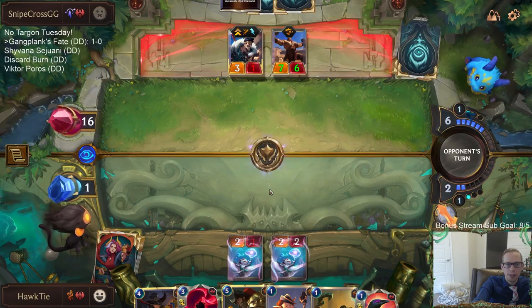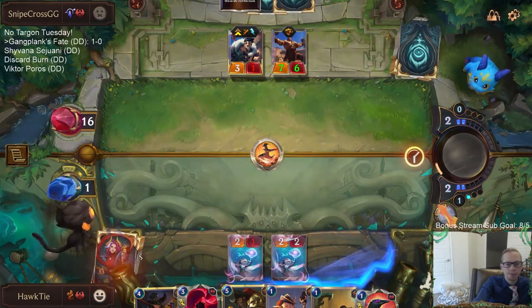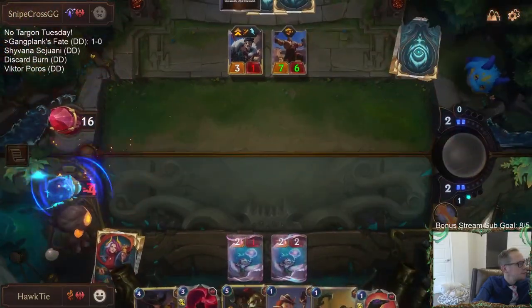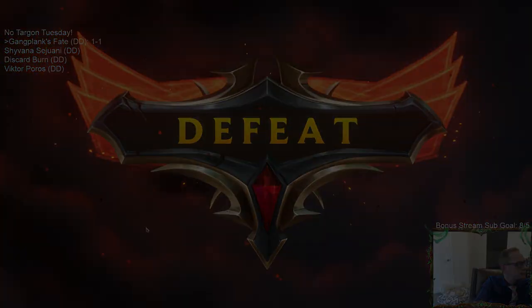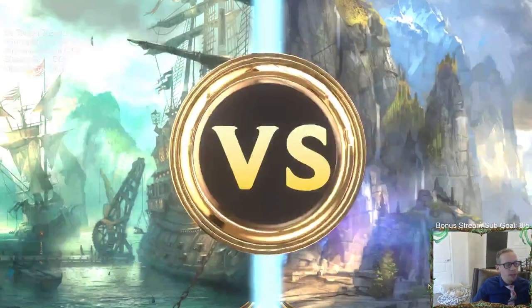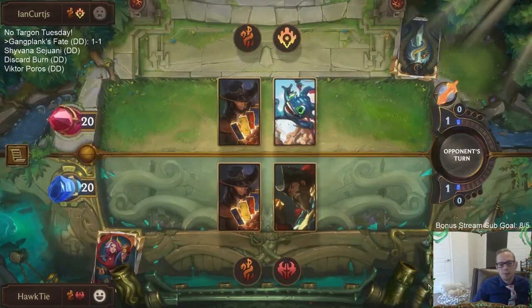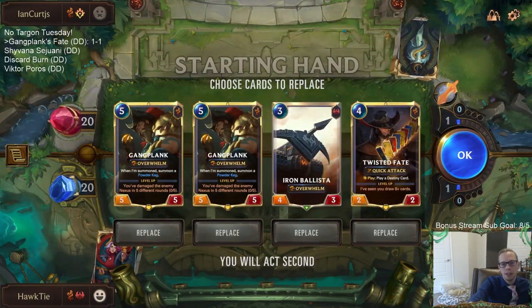I need that Ravenous Flock. Well, they just top-decked Decimate. Good game - one and one. The second Twisted Fate did not help us, especially with drawing Spray Fin, Spray Fin. We just ended up having too many fours in hand.